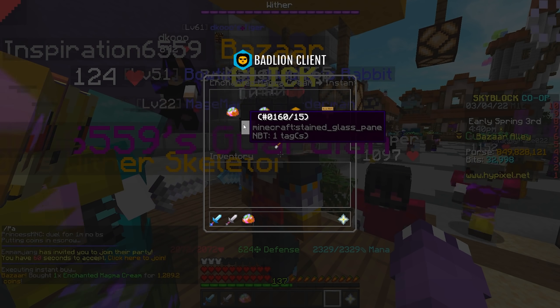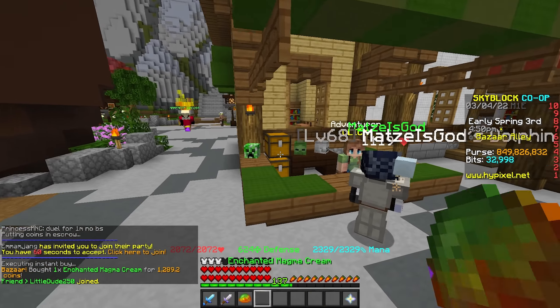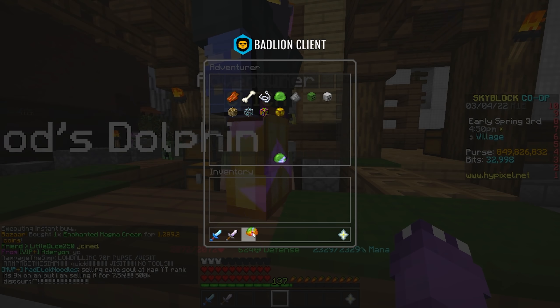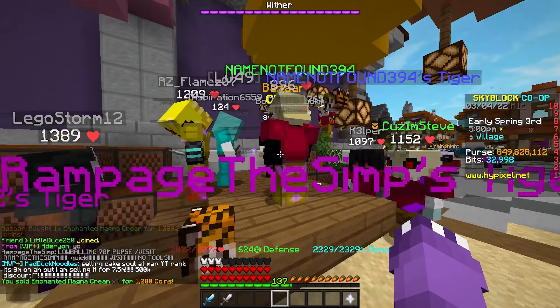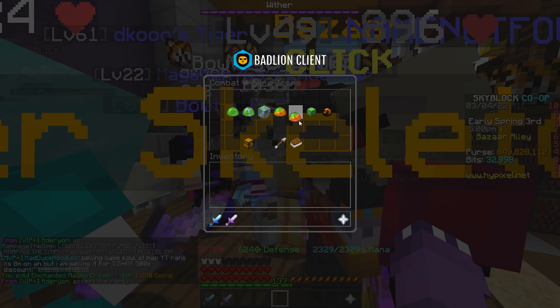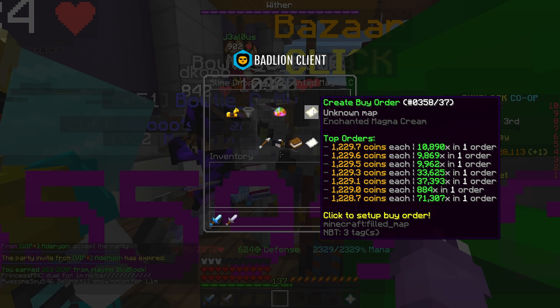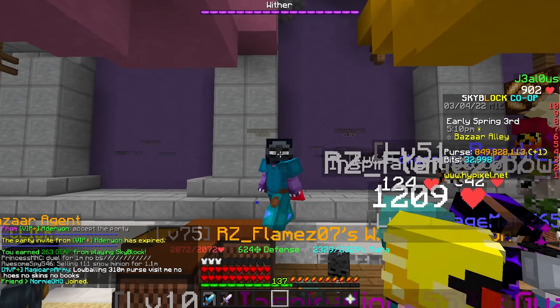See, a lot of flips on Hypixel Skyblock require you to sell to someone on the server, but with this you're just selling back to the server. So the second you get this order filled, it is guaranteed profit, which makes it extremely low risk. There's really no reason not to do it, and I'll talk about an optimization strategy later in this video.